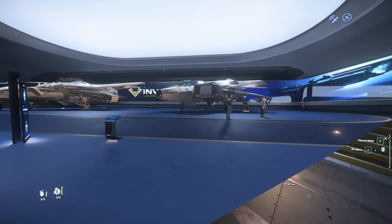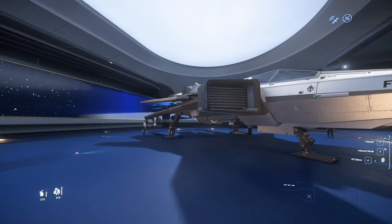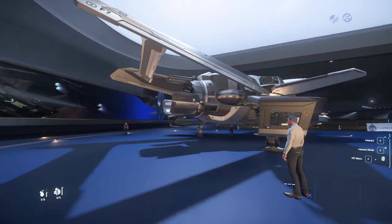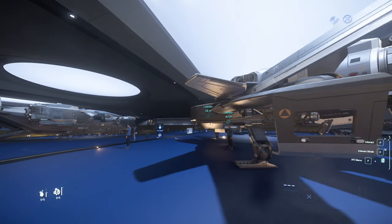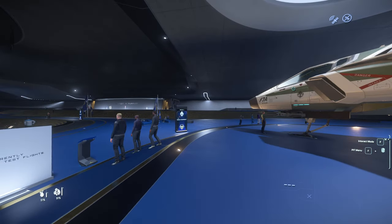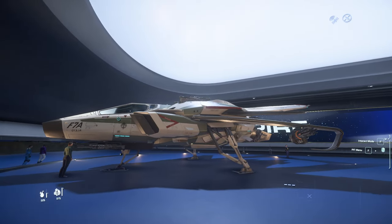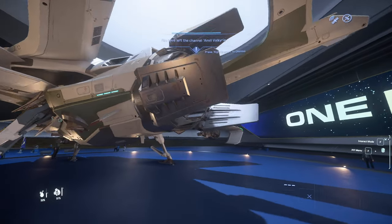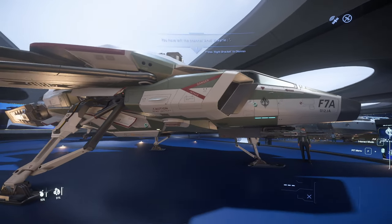We'll head over and look at the F7C Hornet. This is a single seater and I haven't had much luck with it — I took it for a test flight and didn't really do much damage at all. I got a wing blown off and got blown up, but I think that's because I had a stock weapon. And then we'll head over to the F7A Mark II Hornet. This one's a very rare ship — it was only sold to a small number of people. It's a crew of one with a lot of firepower. I don't think I've flown one of these before; you can't rent it, so it's just to look at.